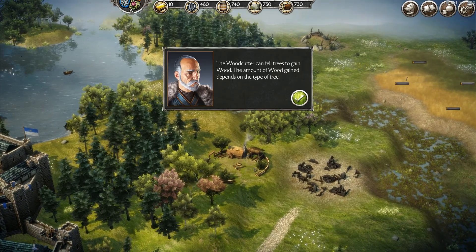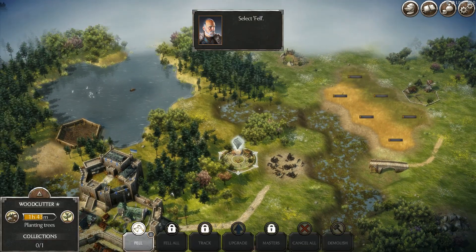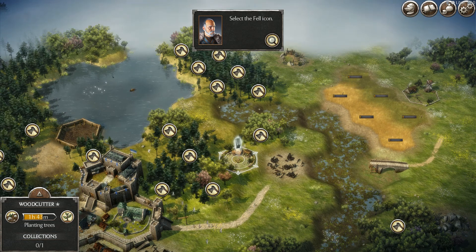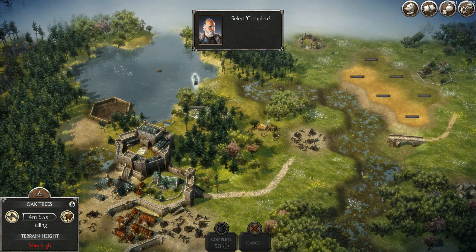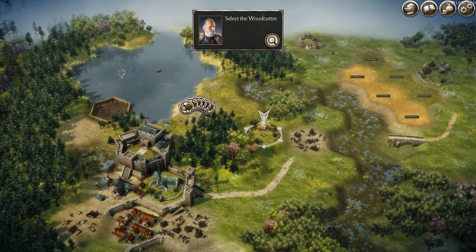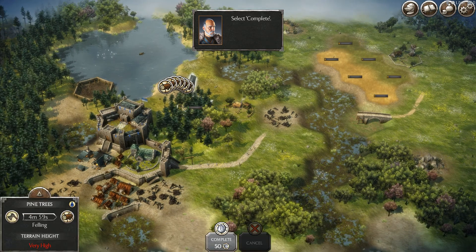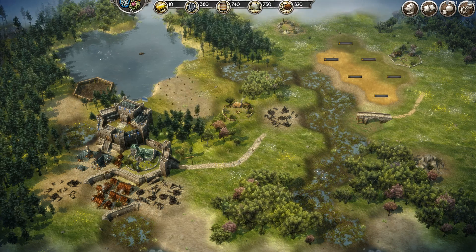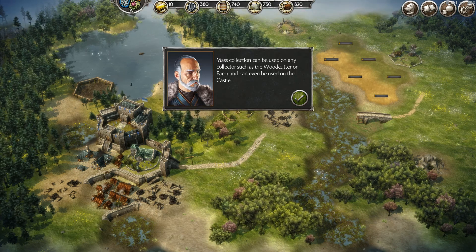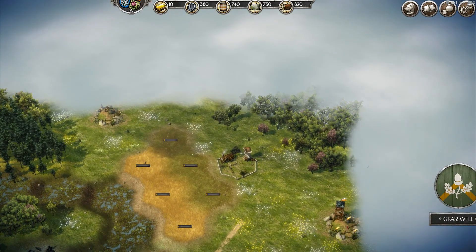The woodcutter can fell trees — makes sense. Let's fell that tree and complete that right away. So we just hold down on the woodcutter and then it collects all the wood. It's a little bit easier way of doing it.